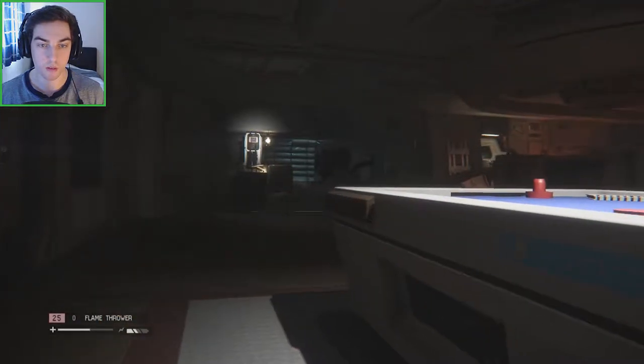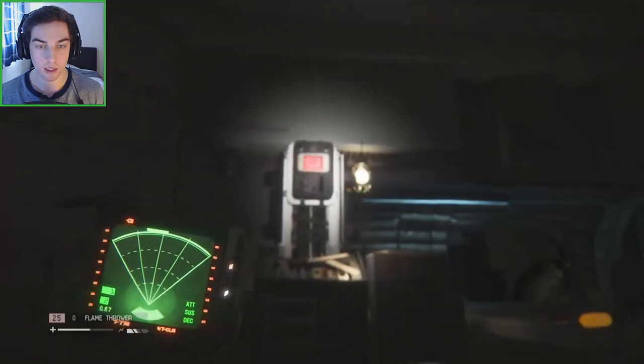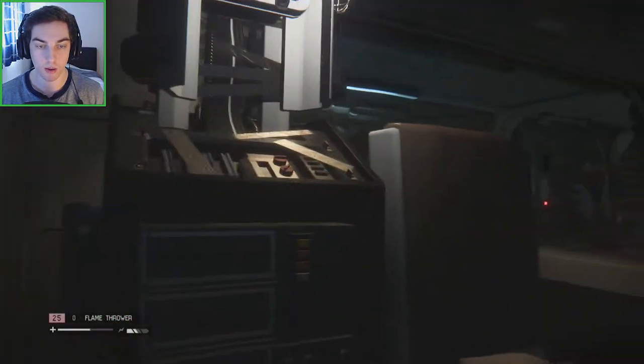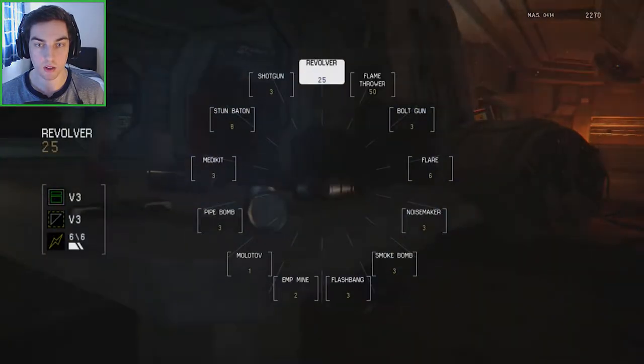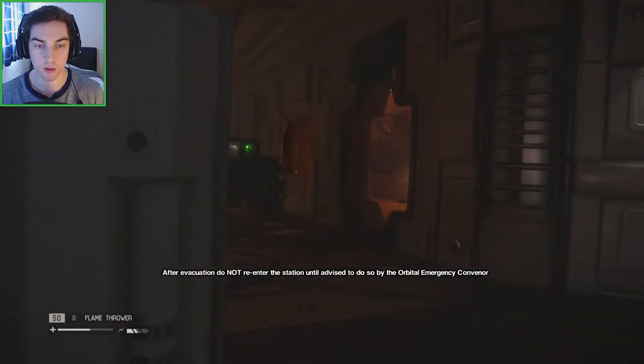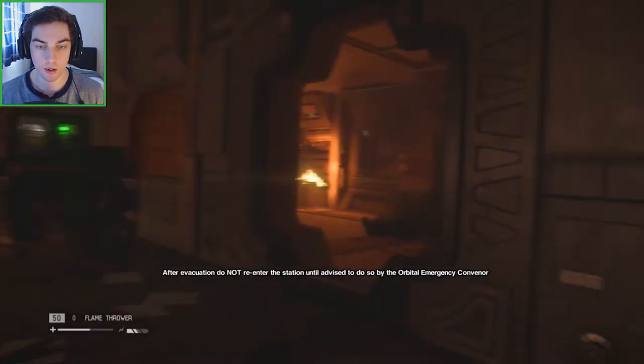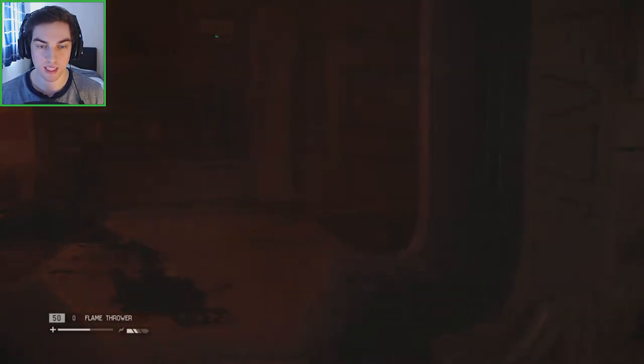Alright, so what have we got? We've got something over there we can access — looks like we may need a keycard or a passcode. Let's go check this out, see what it says. Keycard required. And there's flamethrower gel — that's good! So we're getting ammo; this is going to be useful against the alien if he drops down. We've got something to access there, like a generator. Did that say keycard? I read it and just completely forgot instantly.